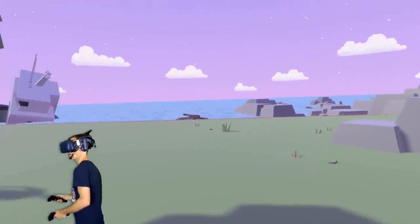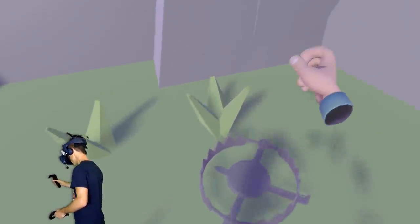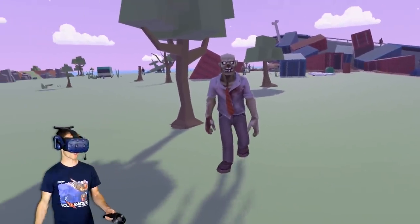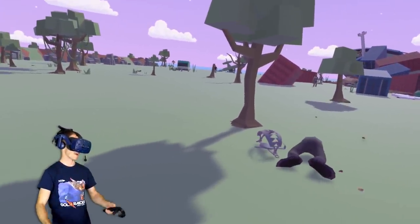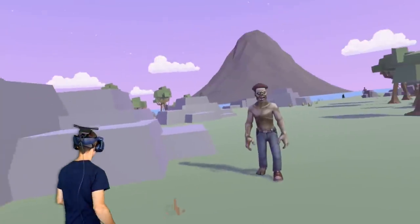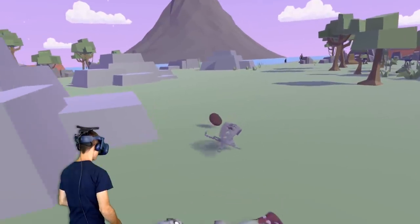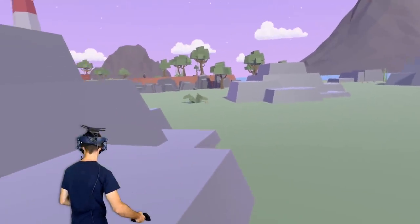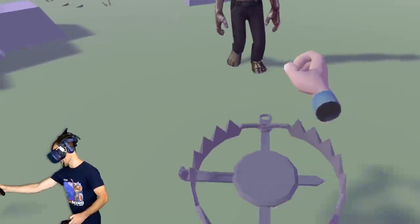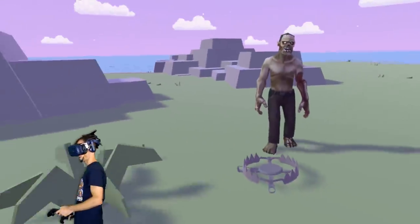Here we go! Here's a bear trap. Now watch this - I'm gonna throw this bear trap at this guy. Well he died. But see how the bear trap opened up again? See how cool that is? So you can basically reuse this thing. You can set it somewhere and the zombies will just keep walking through it, and the trap's just gonna keep setting itself over and over and over.